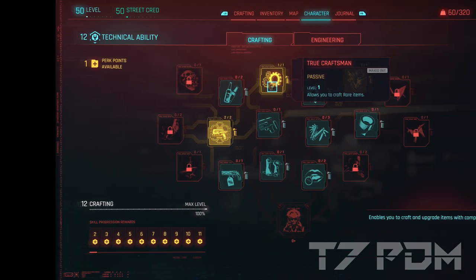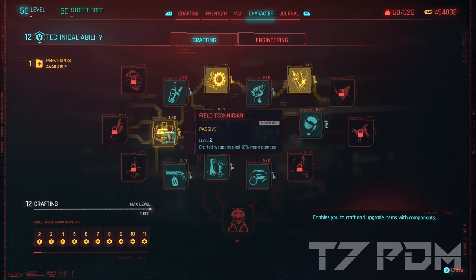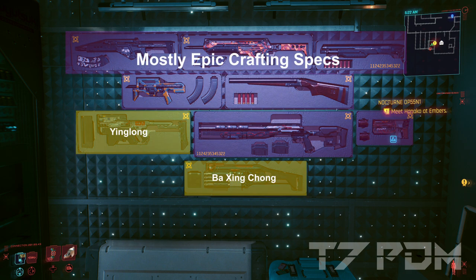The way to achieve that is by going only for Tech 12, which means we will only get True Craftsman, Grease Monkey, and the Field Technician. That will only allow us to craft epic items, but that is absolutely okay, because you will still be able to craft any epic version of any of these weapons, except for the Yinglong or the Ba Zing Xiong. These are the only two weapons where you will only get a legendary crafting spec, but these two are not the best ones anyway.